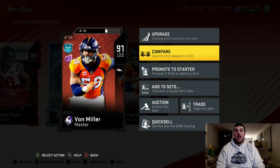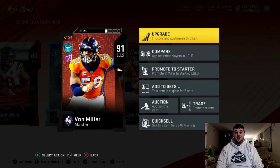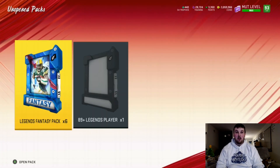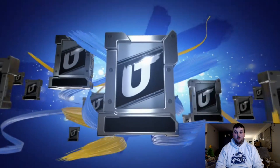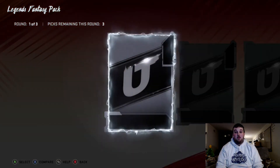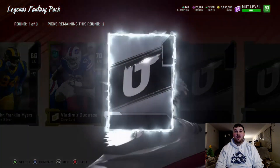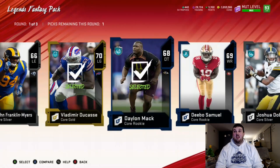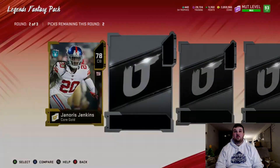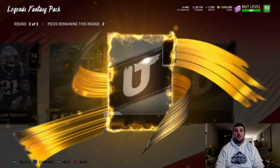I didn't even know that Von Miller Master card was available in packs. I have Khalil Mack as my outside linebacker, but that makes me contemplate completing his set now that I have the Master card. I don't even know how much that's going for — I'm really intrigued by that pull. I've never seen that before. That was a dub for a pack right there — I'd imagine he's going for a lot.